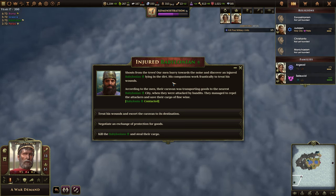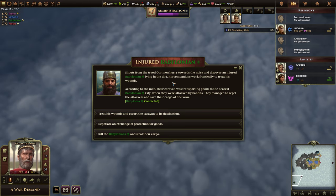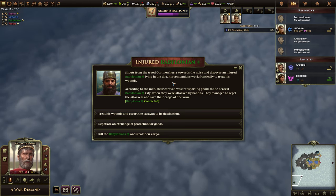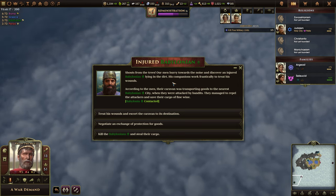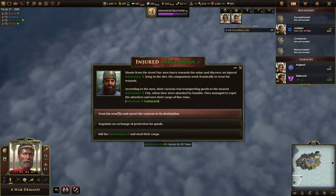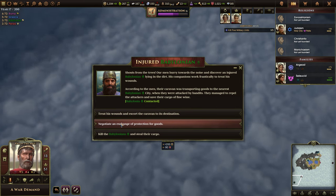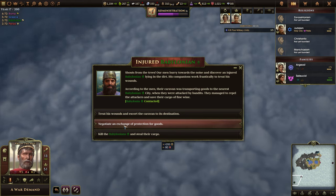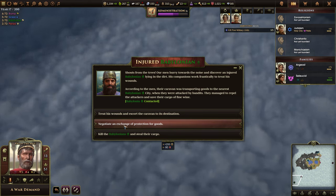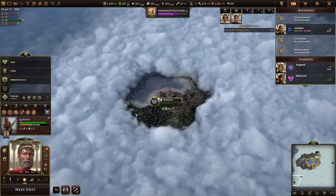Shouts from the trees: our men discover an injured Babylonian man in the dirt. His companions work frantically to treat his wounds. Their caravan was transporting goods to the nearest Babylonian city when they were attacked by bandits — they managed to repel the attackers and save a cargo of fine wine. We can treat his wounds and escort the caravan, or kill them and negotiate an exchange for protection in exchange for goods. We're going to escort them and just be on the positive side.